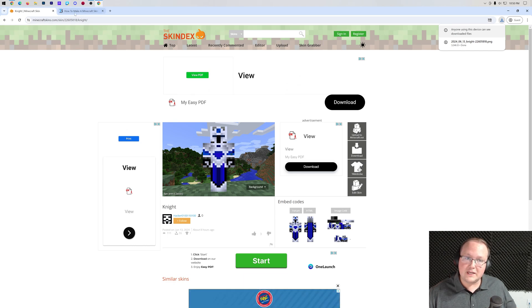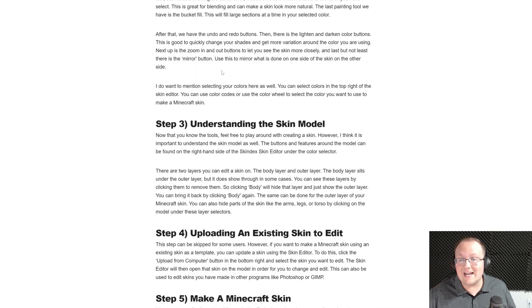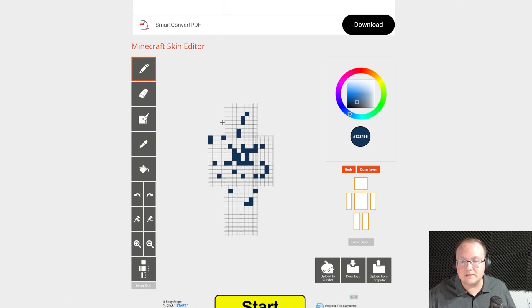Once that download is complete, you're going to change your skin. But the second way to get a skin is to make your own. There's an in-depth guide in the description below that shows you exactly how to make a skin. We also have an in-depth video guide, and you have the link here to the skin editor where you can create a truly custom skin.